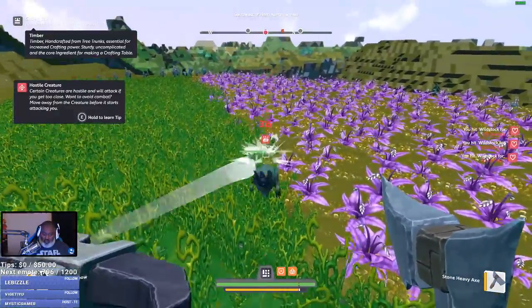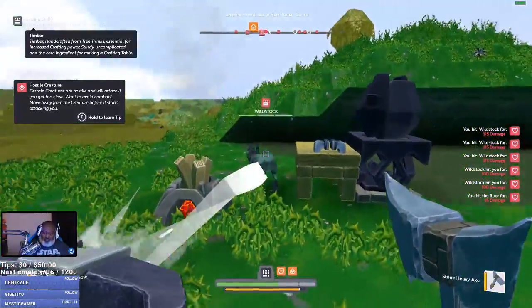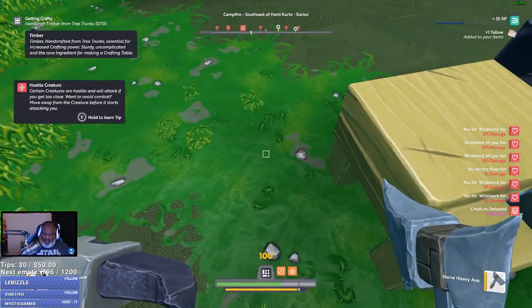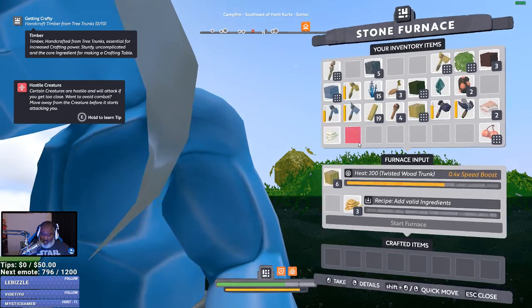I demand you give me your steak. I missed. Ow. Get back here. Perry. Spin. Got him. So that is his steak I think. Crafted items — we got some glue, chat.